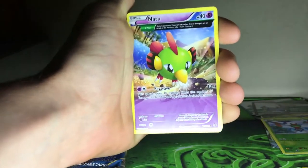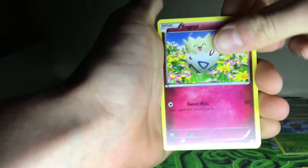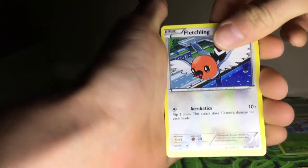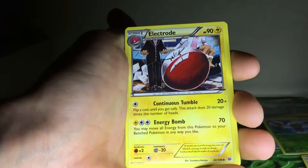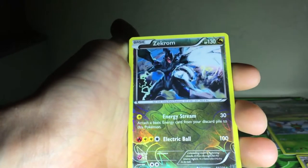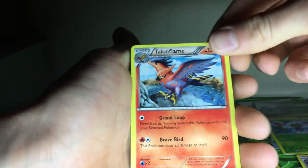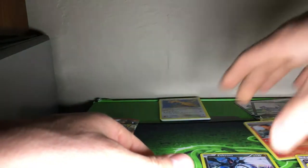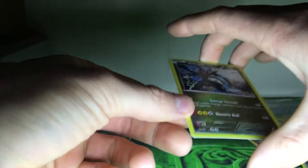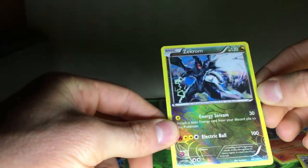Alright, so we have Inkay, a Not Two Full Art, Togepi, Fletchling, Togepi, Unfezant, Electrode, a reverse holo Zekrom — that's an awesome card — and a rare Talonflame. So not a bad pull from that one. We had the reverse holo Zekrom — check this out — pretty sick card.